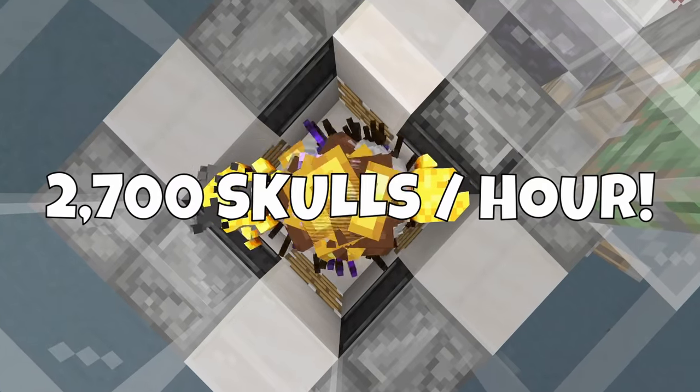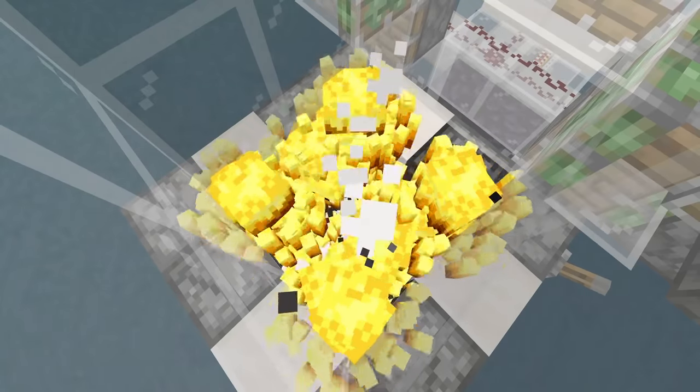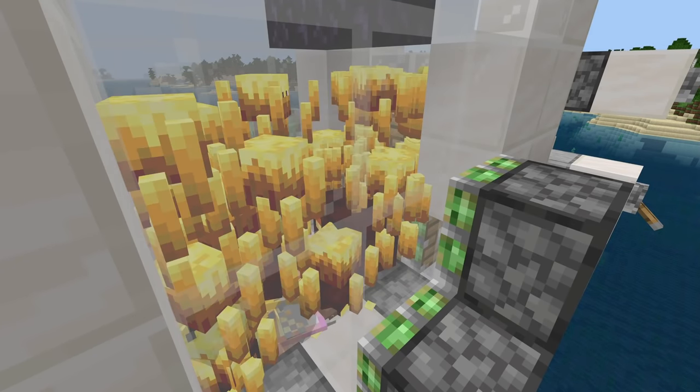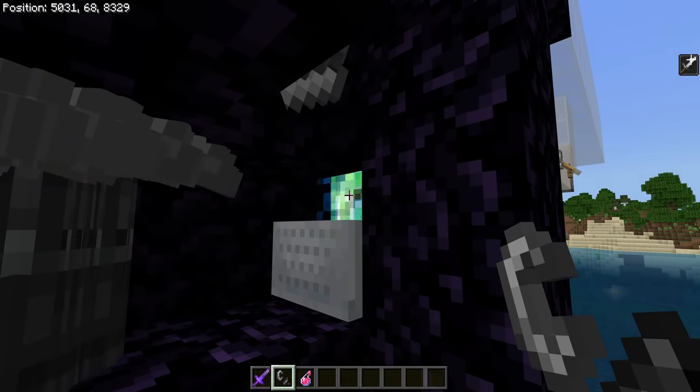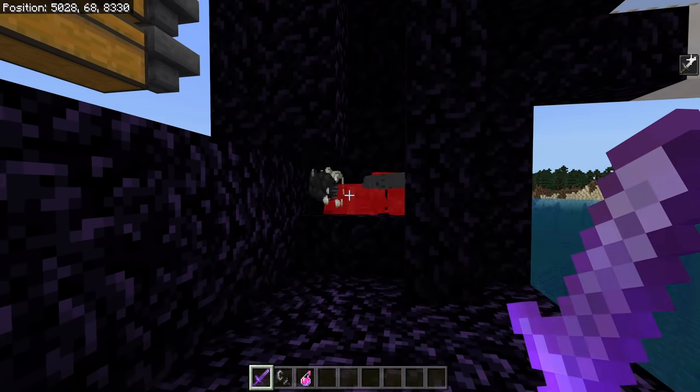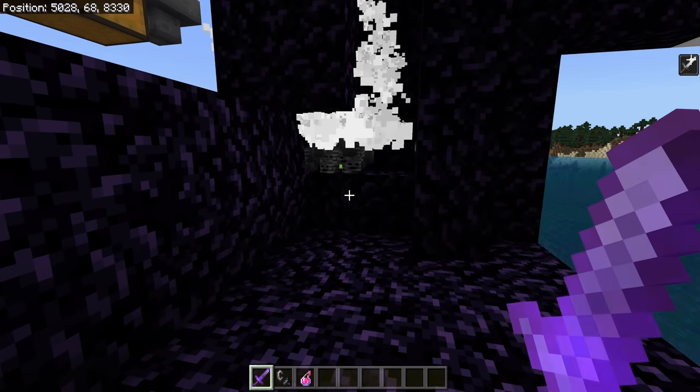It can produce around 2,700 wither skulls per hour, and this farm also produces a ton of bones, coal, blaze rods, arrows, and even a little bit of magma cream too. As a bonus, this farm can be made any size that you want to, so feel free to make it much smaller than what I show in today's video.